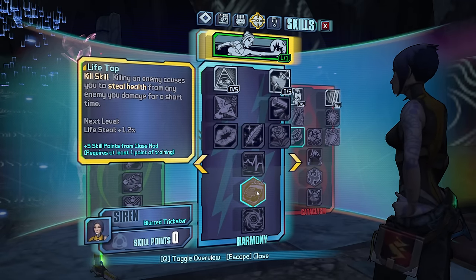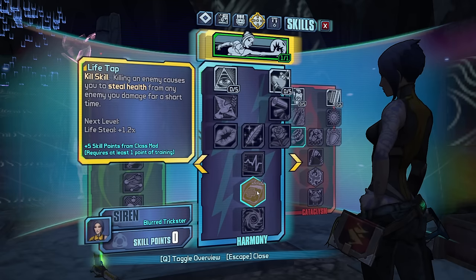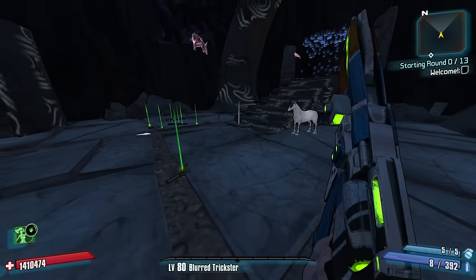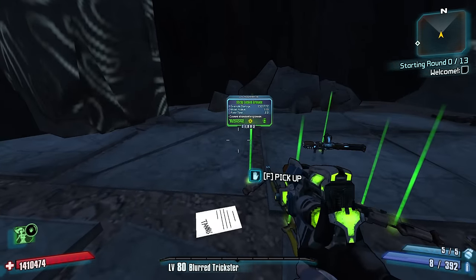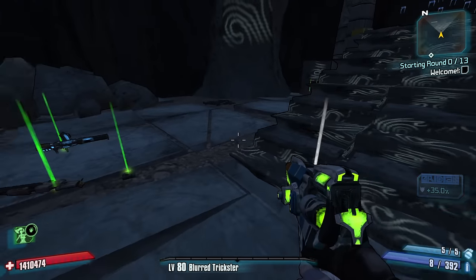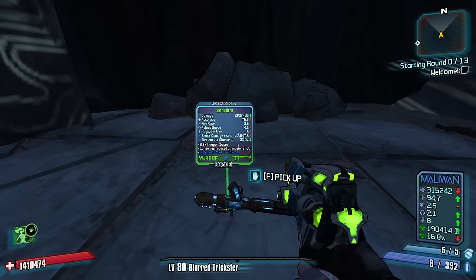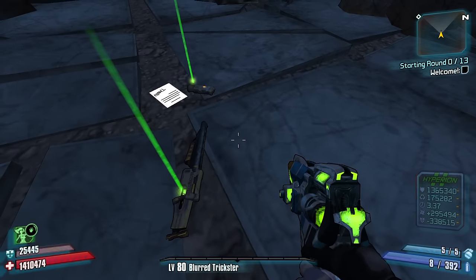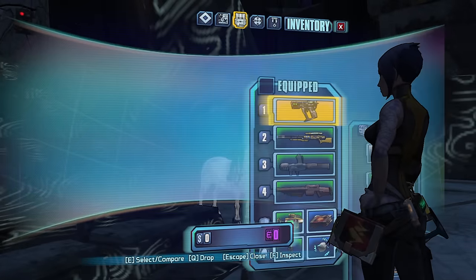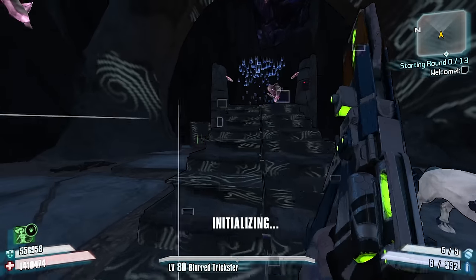The chances of me getting down to that point in the tree are pretty low. There's a shock damage option that's large, but there's also a Cat class mod here. We have one of each — let's make sure a launcher is in slot 4. Slot 4: corrosive option, shock option, no fire option quite yet.